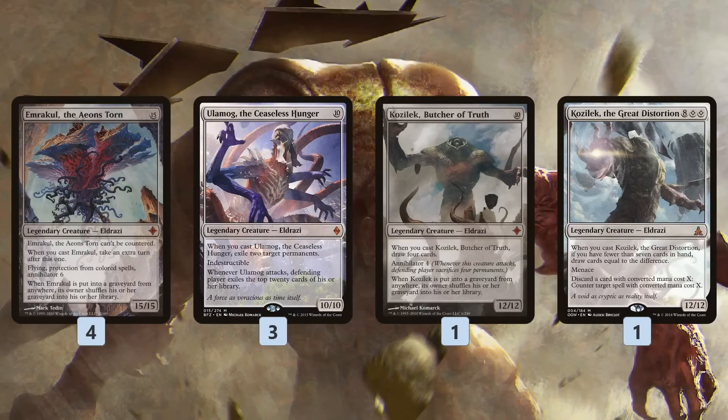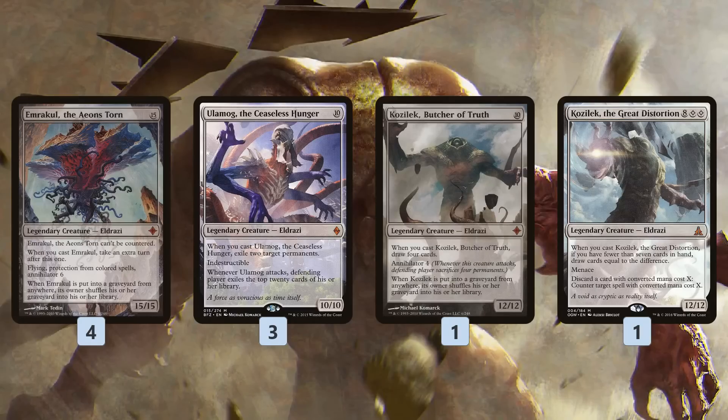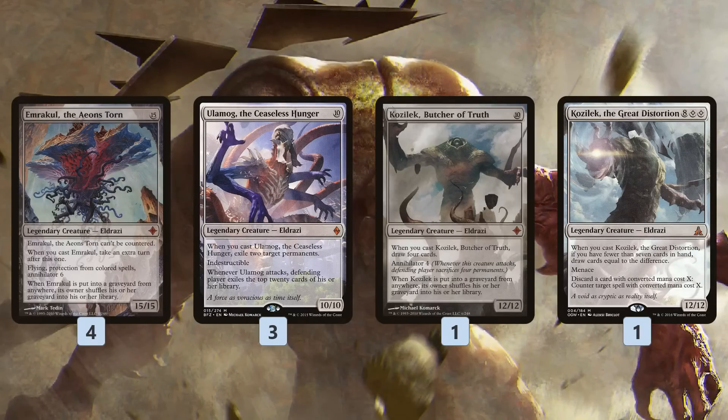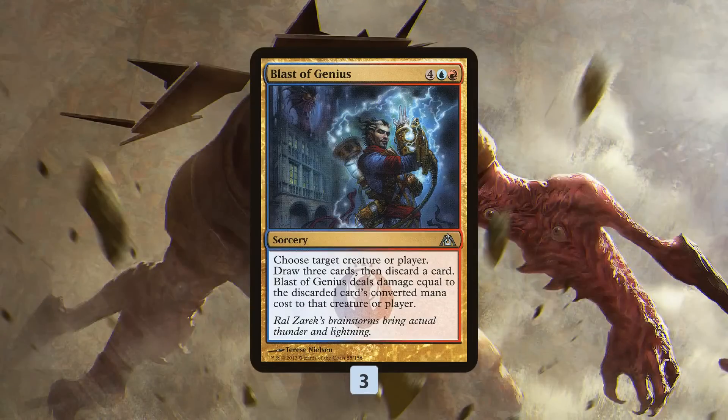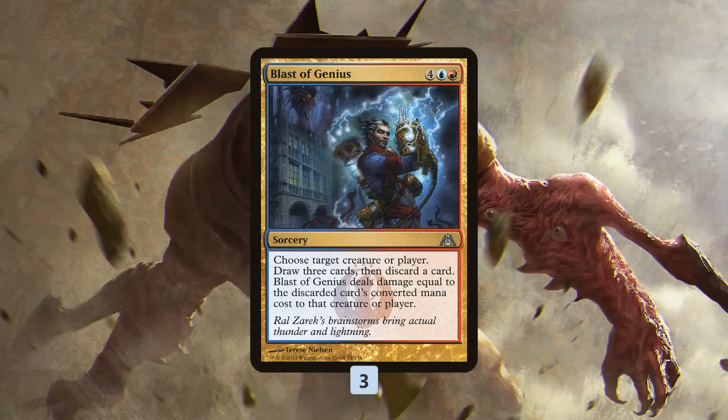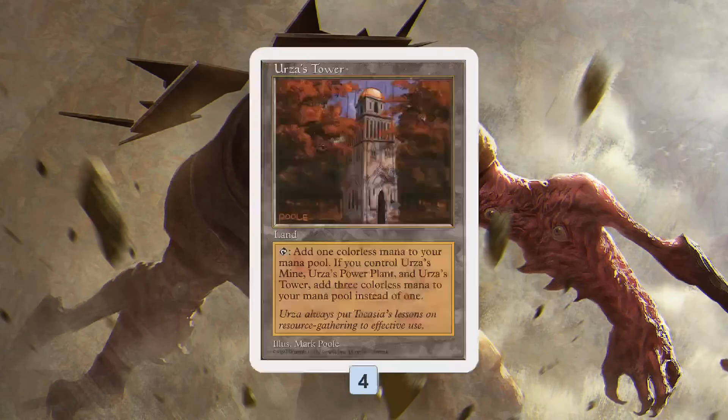Spin the wheel on Unexpected Results, maybe hit an Omniscience. Worst case, just try to hard-cast our 14 Eldrazi Titans and win the game. Otherwise, we have Blast of Genius. It's a lot of mana — six mana — you get to draw three cards, then you discard a card and deal damage to a creature or player equal to that card's converted mana cost. In theory, we can just deal 15 to our opponent's face if we discard an Emrakul, or shoot down a Death's Shadow.